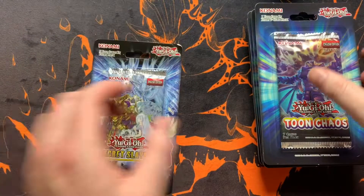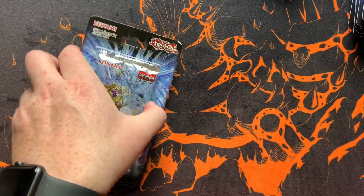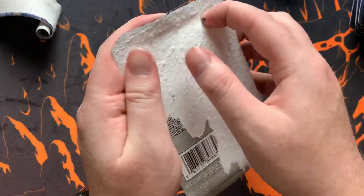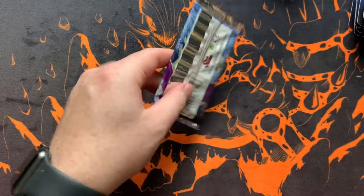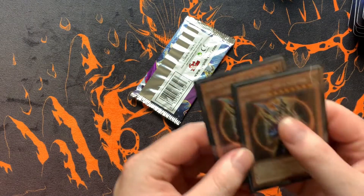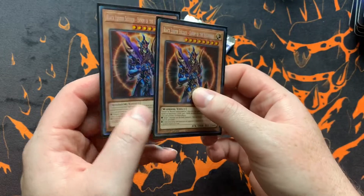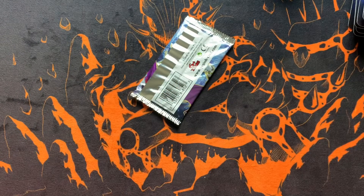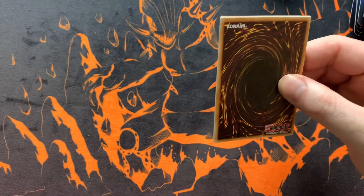I'm doing Secret Slayers first, and Toon Chaos last — so if you're just interested in Toon Chaos, skip near the end of the video. If you haven't watched my other openings, I have pulled two Black Luster Soldier Collector's Rares — one in the very first Toon Chaos opening and one in the second one. One was from Walmart and one was from a Booster box, which is literally insane. Those things are just jumping up in price, so I'm very interested to see what happens.